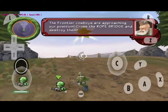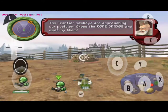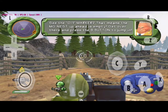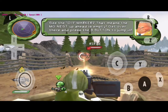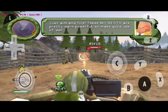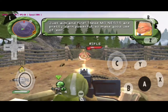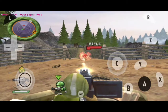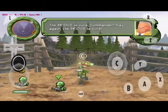The Frontier Cowboys are approaching our position. Cross the rope bridge and destroy them. See the zero-one marker? That means the MG nest up ahead is empty. Get over there and press the B button to jump in. Just aim and fire! These MG nests are pretty darn powerful, so make good use of them. The bridge is ours, Commander. The bridge is ours!